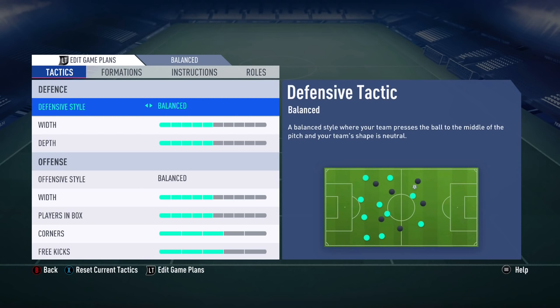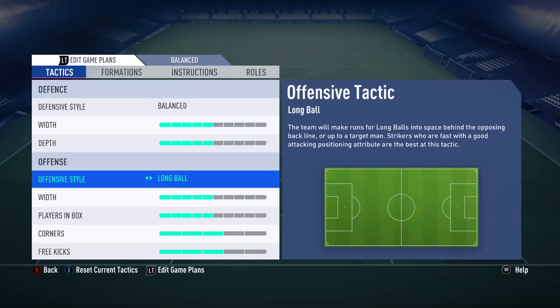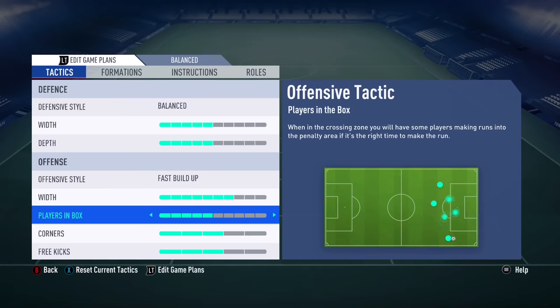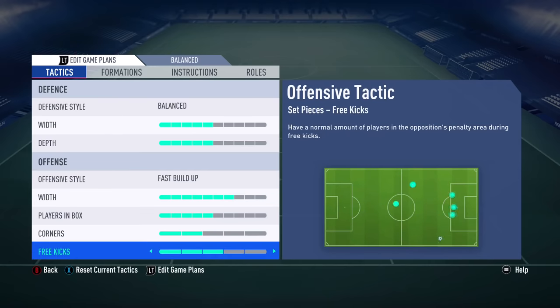Let me show you the best tactics. We're gonna use defensive style balanced with 5 bars, depth 5 bars, offensive style fast build-up play with 7 bars, players in box 5 bars, corners 2 bars, free kicks 2 bars.